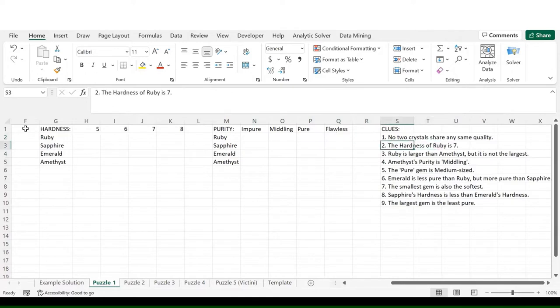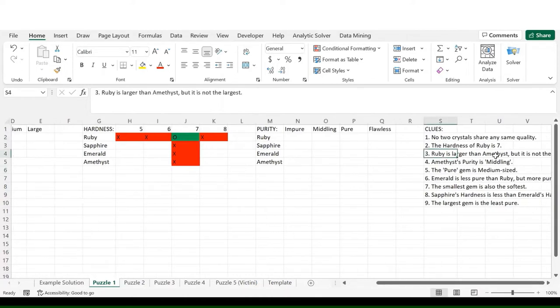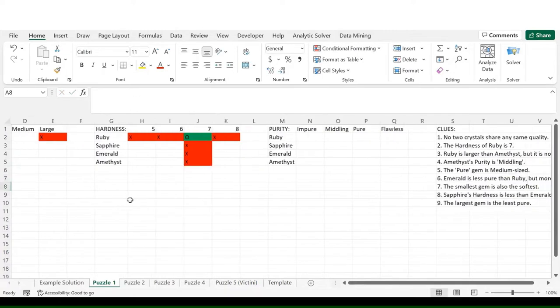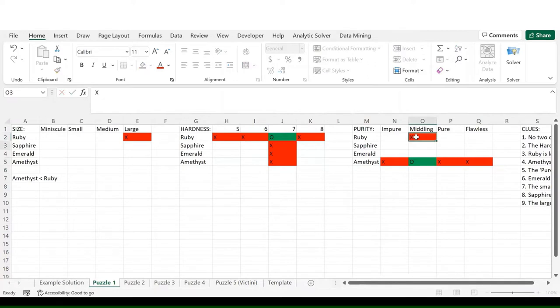Clue two: the hardness of Ruby is seven — so that's an answer we have right here. Because of the first clue, nothing else can have a hardness of seven, and Ruby cannot have any other hardness. Clue three: Ruby is larger than Amethyst, but is not the largest. So we can eliminate large for Ruby right off the bat, and we know Amethyst is smaller than Ruby. Clue four: Amethyst's purity is middling — another direct answer. We can eliminate any other options for Amethyst and for middling.